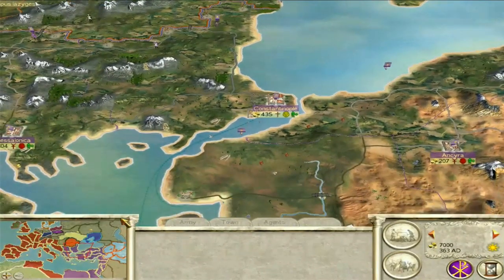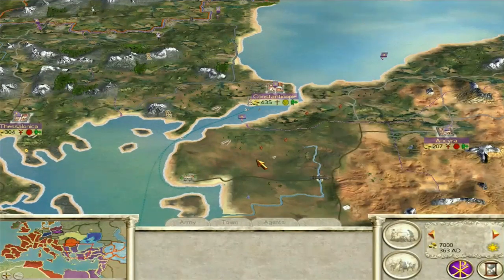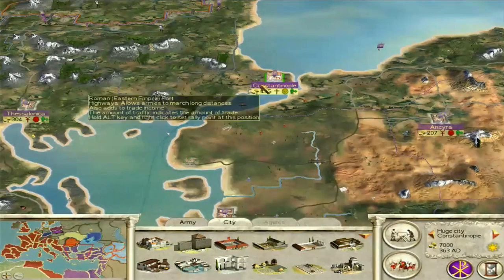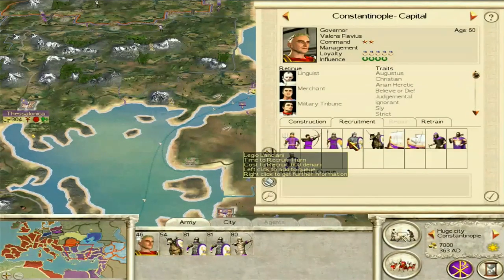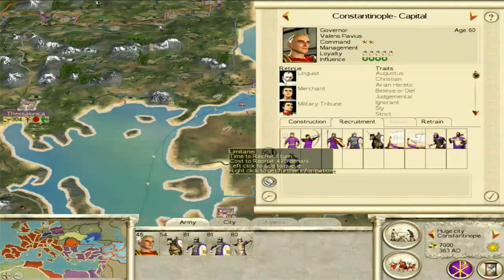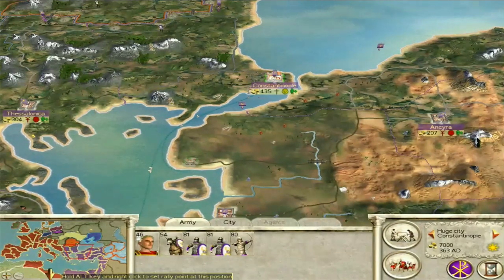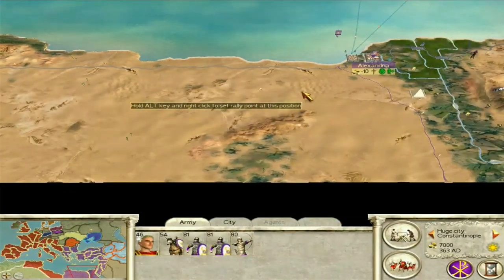You start off with 17 regions and need 34 to complete the campaign — so you're already halfway there. But keeping those regions is going to be the difficulty in the early game particularly. You have settlements like Constantinople, which is the capital — it's already got large stone walls and the capacity to recruit Legio Lanciarii, so you don't have to worry about Limitanei because you've already got something better. And then Thessalonica, Syrah, and various others stretching through Macedonia down through the Egyptian provinces.